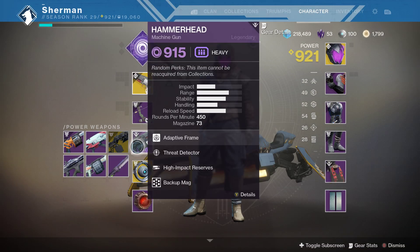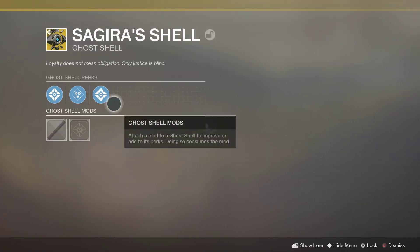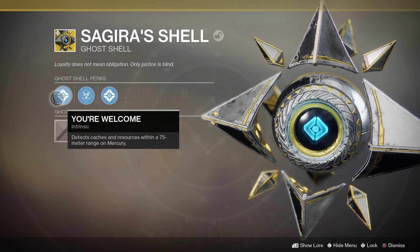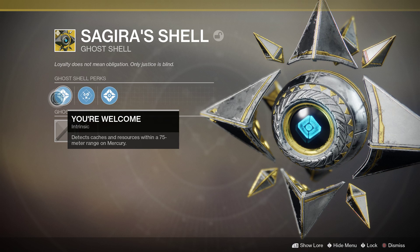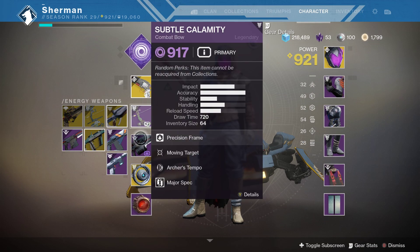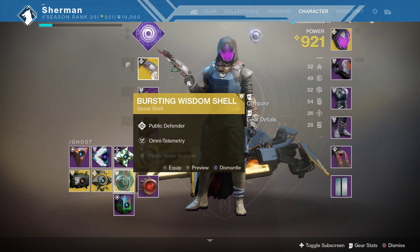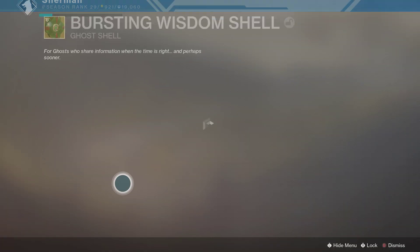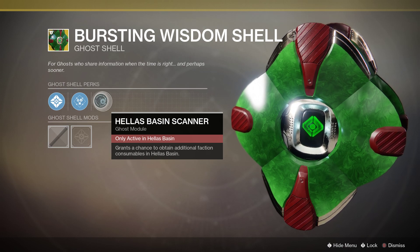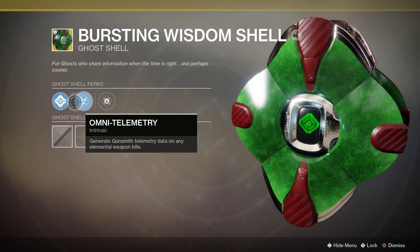I farm Io like crazy most of the time. Another Ghost perk I use has Scion of Mercury, which enhances your glimmer, and another allows you to find caches and resources. So I farm a lot of Mercury and Mars, because I also have the Hellas Basin scanner which allows me to find additional resources when searching Mars. This one also increases loot from public events.